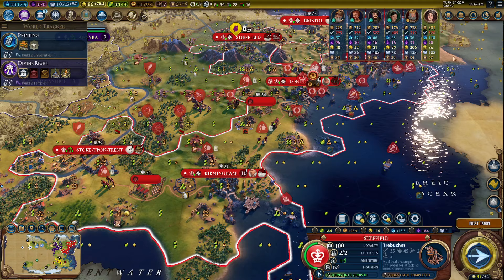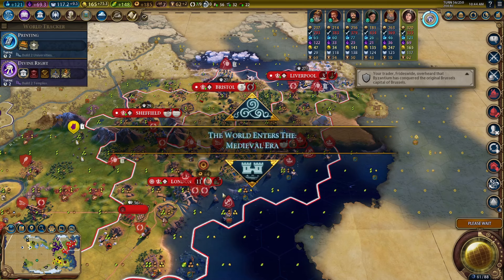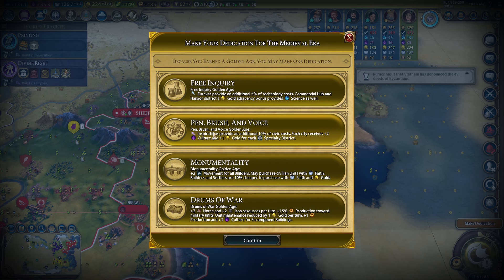Got to start saving our gold now for sure. There's a siege tactics boost — beautiful. And we've entered the medieval era, got another golden age. Our culture is really bad without Pen, Brush, and Voice, so I think we just need to take that again.